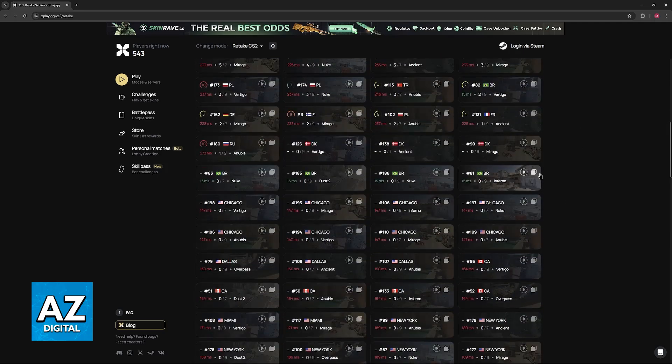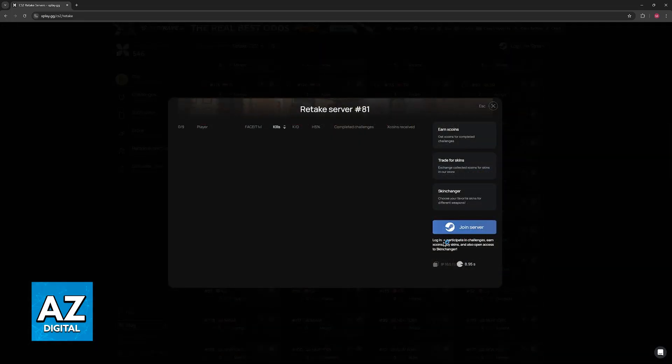To play, you just have to click on the server and click join if you have an xplay account. Or what I recommend is to click on this little copy icon. They will suggest that you log in and create an account on xplay, but this isn't needed.